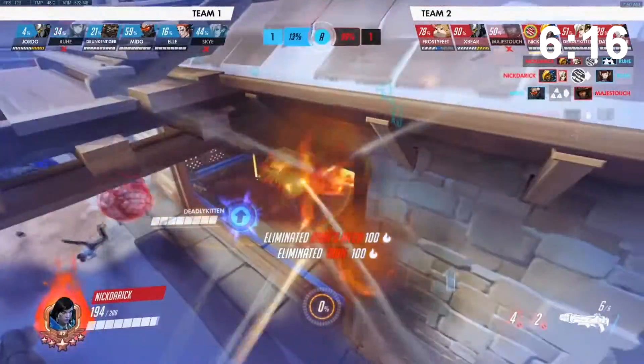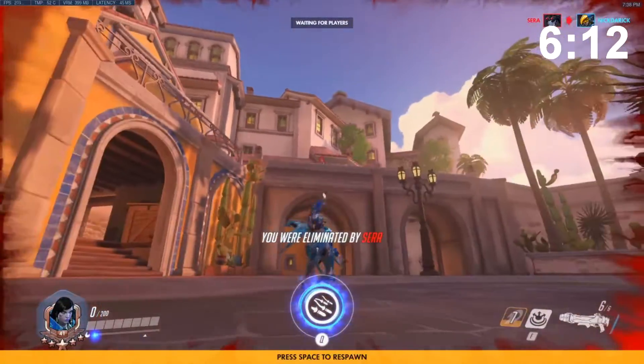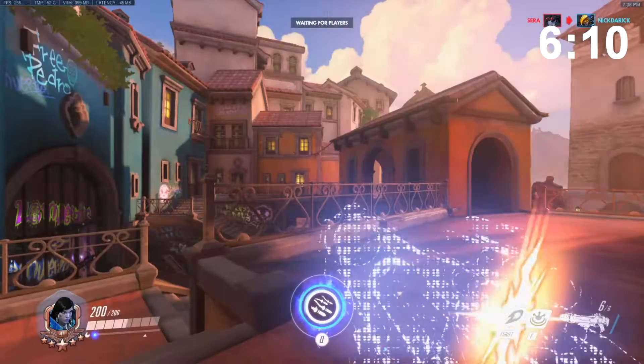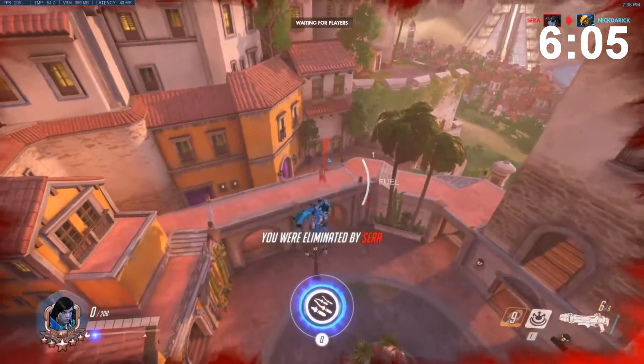Pharah's abilities are Jump Jet and Concussive Blast. Jump Jet basically just gives you a ton of height and a very small amount of forward momentum. This ability should be used cautiously, however, because if you jump jet with no cover nearby, any decent hitscan will clap your shit.